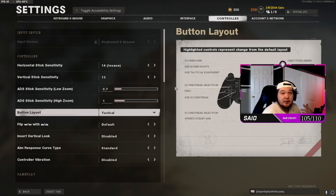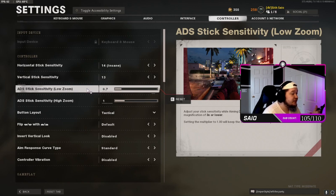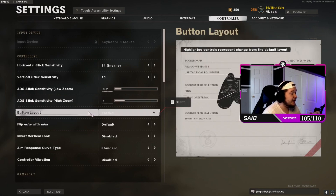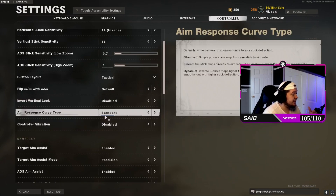For controller settings, I would run 14 sensitivity and 13 vertical sensitivity — I've always been a high sensitivity player. My low zoom ADS is at 0.7 for easier tracking while red-dotting, and my high zoom ADS is at 1 sensitivity so I can hit flicks when needed. My button layout is tactical, shooting with triggers not bumpers.